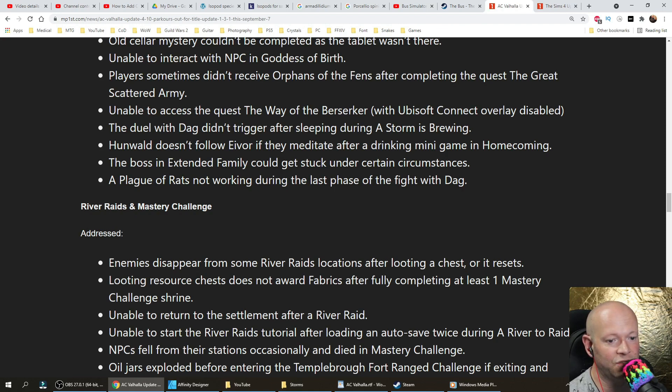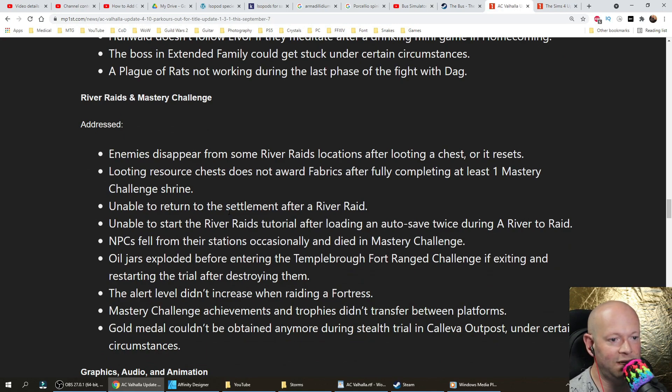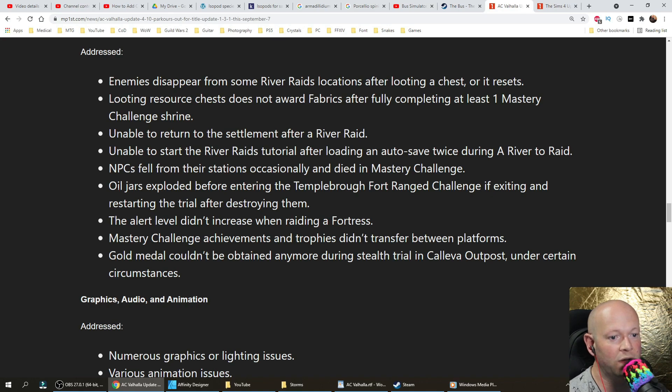River Raids and Mastery Challenge fixes: enemies disappearing from some river raid locations after looting a chest or on reset. Looting a resource chest does not award fabrics after fully completing at least one mastery challenge shrine. Unable to return to the settlement after a river raid. Unable to start the river raids tutorial after loading an autosave twice during a river raid. NPCs fell from their stations and died in mastery challenge. Oil jars exploded before entering the temple. Fort ranged challenge — alert level didn't increase when raiding a fortress. Mastery challenge achievements and trophies didn't transfer between platforms. Gold medal couldn't be attained during stealth trial at Kaleva outpost under certain circumstances.